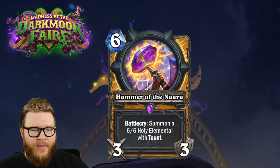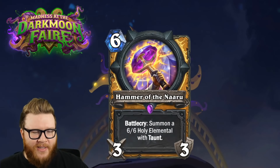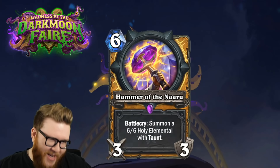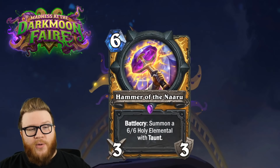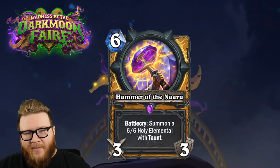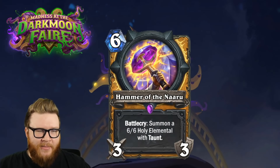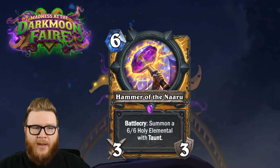Next up is Hammer of the Naru for Paladin - I love Draenei Paladin stuff. It's a six mana battlecry: summon a 6/6 Holy Elemental with Taunt. You're getting a pretty nice defensive body - a 6/6 Taunt - and a 3/3 weapon to go with it. A 3/3 weapon by turn six isn't really all that exciting, allowing you to chip off some minions and deal a little face damage.